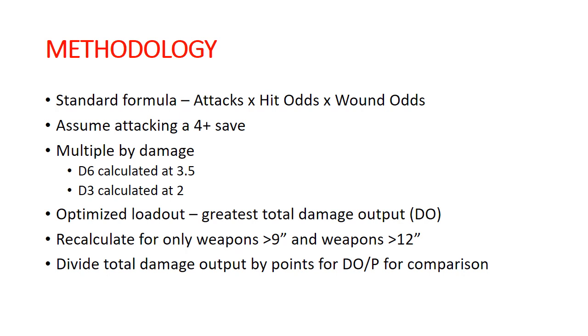A D6 damage is counted as 3.5, which is the average on the D6, and D3 as 2, which is the average on a D3. I calculated out each weapon and figured out the optimized loadout for each unit — which combination of weapons puts out the most damage. Then I recalculated that for weapons greater than 9 inches in range, and then greater than 12 inches, to show what they can do at longer range and when dropping in from a fly high move just outside of 9 inches — where those 9-inch guns wouldn't be useful.